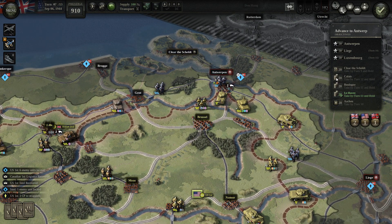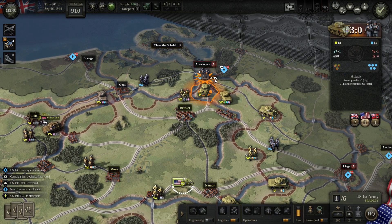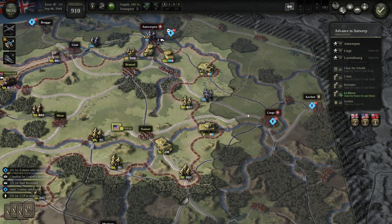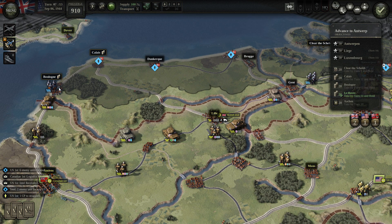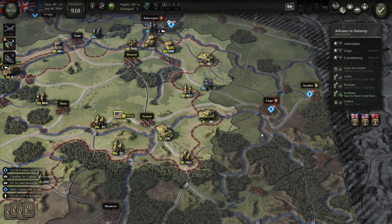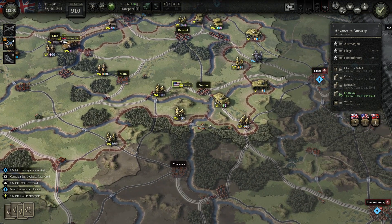We are one turn late on Antwerp. Maybe we can still take secondary objectives like Boulogne and Aachen by turn 10. Where is Aachen? It's over there. I'm rushing now with First US Army to the east.